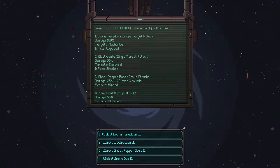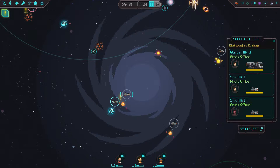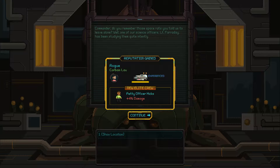Another promotion: drone takedown single target, group attack, smoke out. These are ground combat abilities — that's why I didn't recognize them. Ghost pepper is cool for an area effect and it blinds, so let's go with ghost pepper. A pirate fleet defeated — objective complete, 25 reward. Another pirate fleet is detected but that's three guys, definitely out of range right now. Two guys down here though — let's go ahead and send our fleet to that one; we should be able to handle it. Reputation gain, Petty Officer Hicks: plus four percent damage.